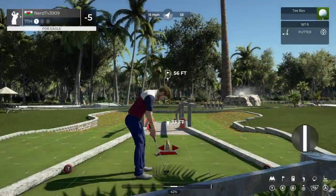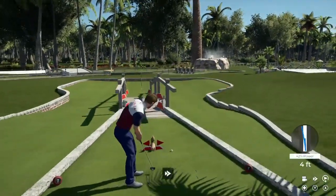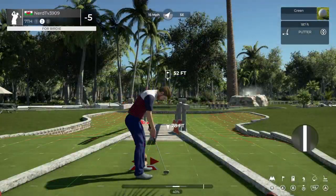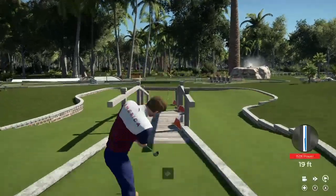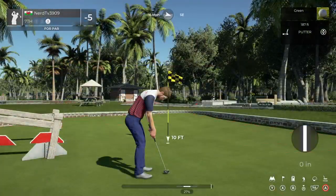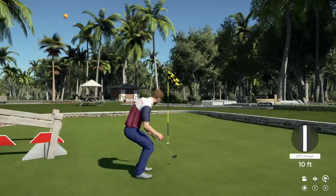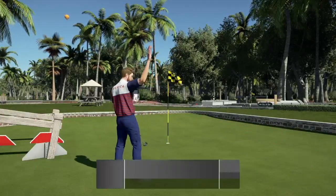See if you can use the tailwind on this hole. Oh man, no good. This could take you down to six under par. This one's for par. It's getting there — good job on that putt.